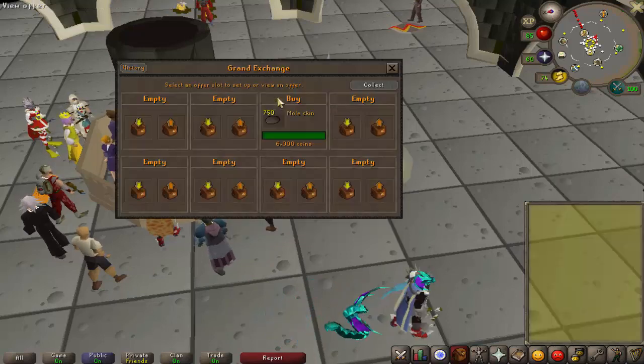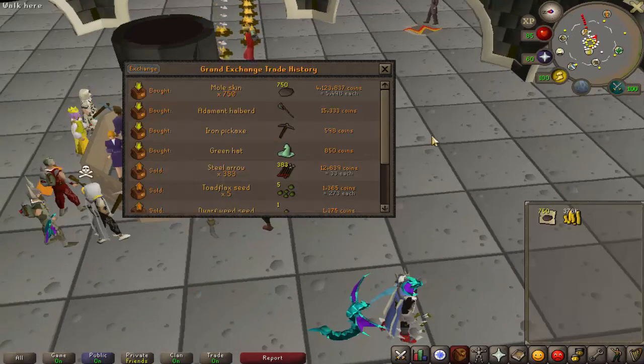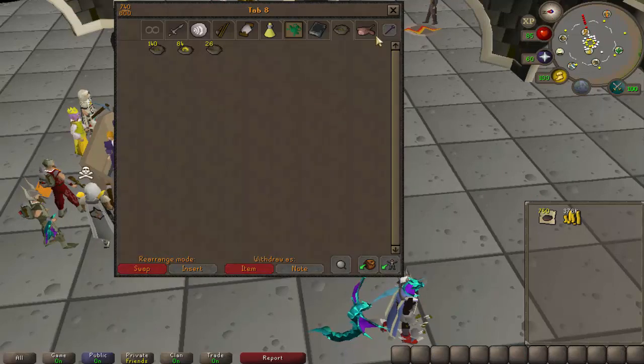In the Grand Exchange I bought 750 moleskins. The reason they're all separate is because you can only buy 50 moleskins out of the Grand Exchange every eight hours or so, so it took a couple of days to buy all these. To buy 1000 moleskins in total it cost about 5.6 mil.